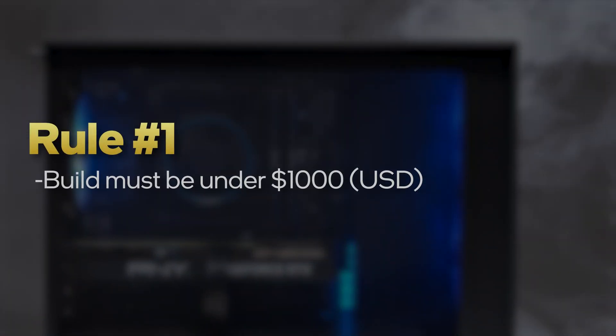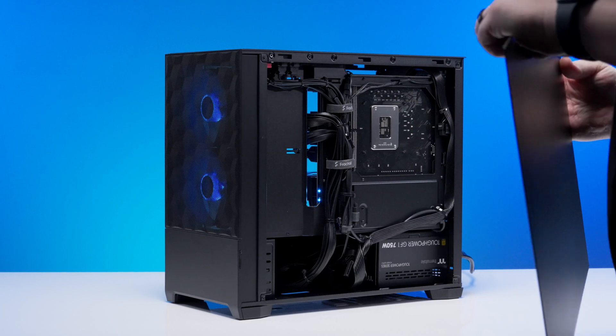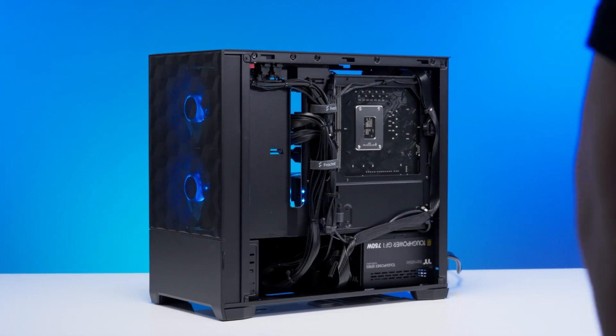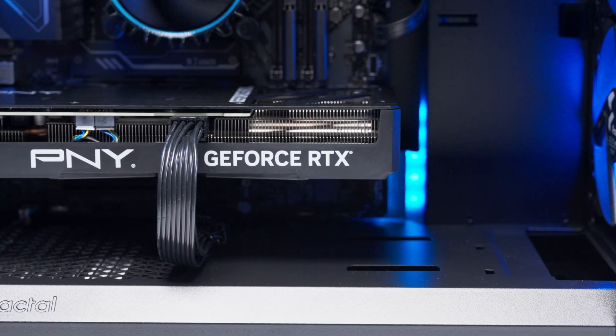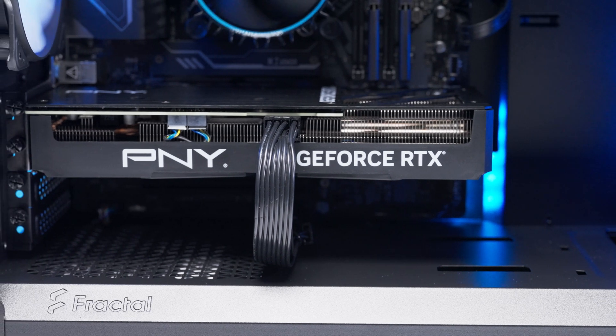These builds must be under $1,000 before taxes and shipping. This is crucial. They can be way less, but they can never be over at all. We want to make sure every dollar is maximized to give you the best value possible. The parts we list may have different values — it all depends on the theme of the build.